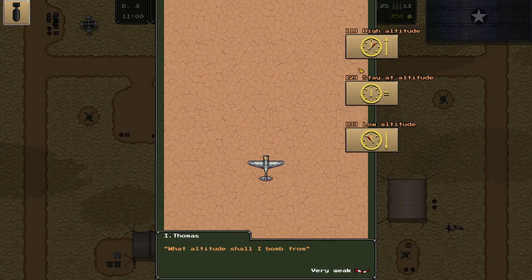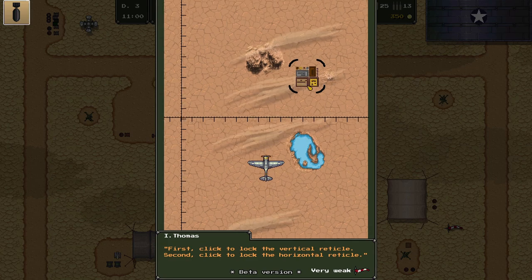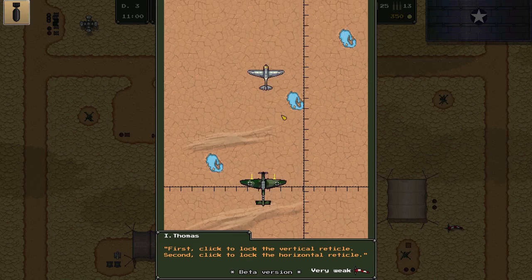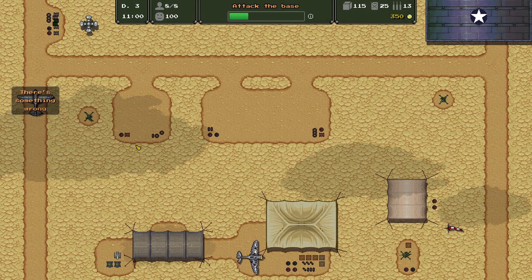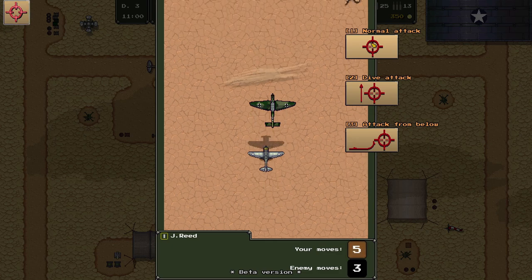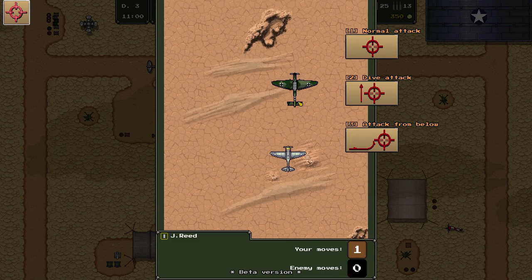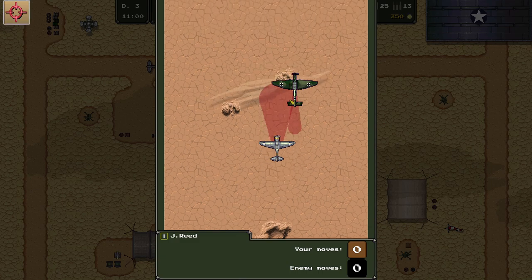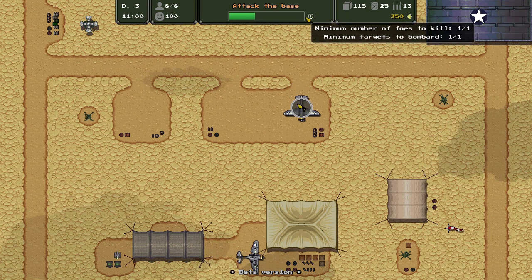First action is a bombing run — we stay at the same altitude and quickly drop two bombs. We're caught and one plane goes down with bullet holes. But we've taken down one target. Then dogfighting: attack pattern alpha, one-two-three moves, position carefully and shoot their wing — enemy down, cheerio, enjoy the desert. We've completed the mission objectives already.